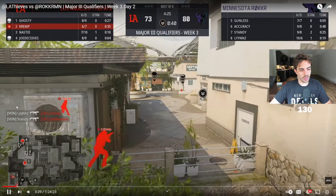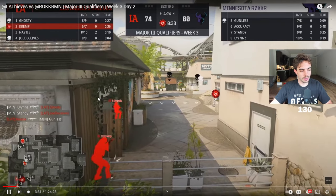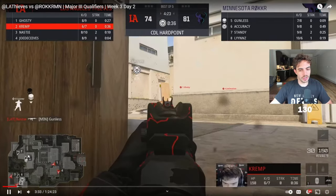Sandy also gets the one-on-one gunfight on Joe Deceives. This is where it becomes really unfortunate for LAT, because now these guys are breaking through the back, breaking through pillars, and they have a guy breaking through the front. The only thing you can do at this point is play safe at DJ, stay alive as long as possible, and hope that your reinforcements coming off spawn can flank these guys in the back. But these guys are on a really, really fast break. You stay at DJ, stay alive — that's literally all you can do.